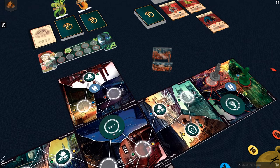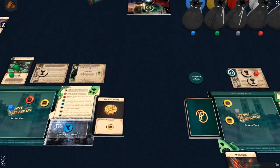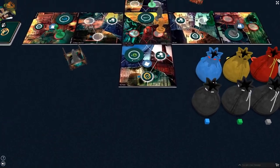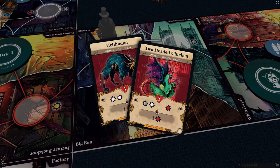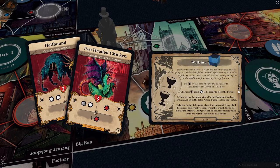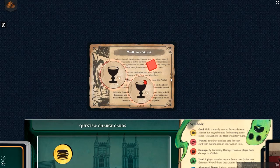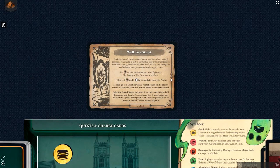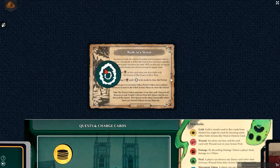The game goes on in such rounds until the players win, or the hell track reaches the end and the last 10th round is played and the players did not manage to close all portals. In order to close a portal, a player has to defeat two villains and put one resource on the quest card. Then they move onto the location with a portal, spend a field action, and discard all tokens from the quest card to close the portal. Remember that there cannot be any villain's miniature on such location. Once the portal is closed, the player takes the portal token and puts it near their player board to score it at the end of the game.